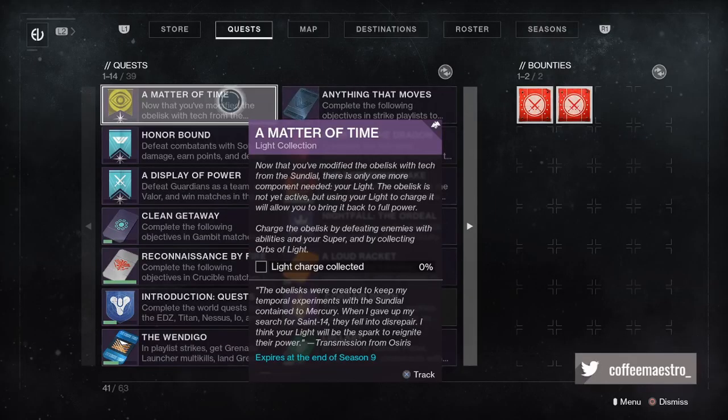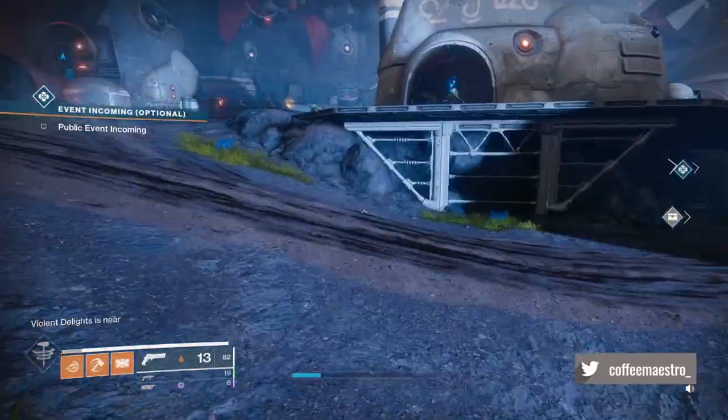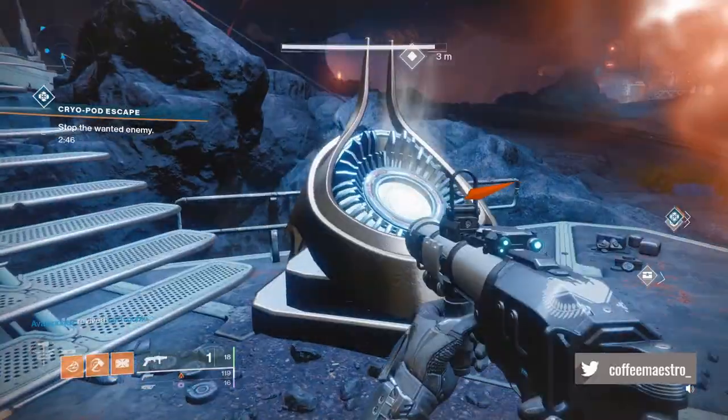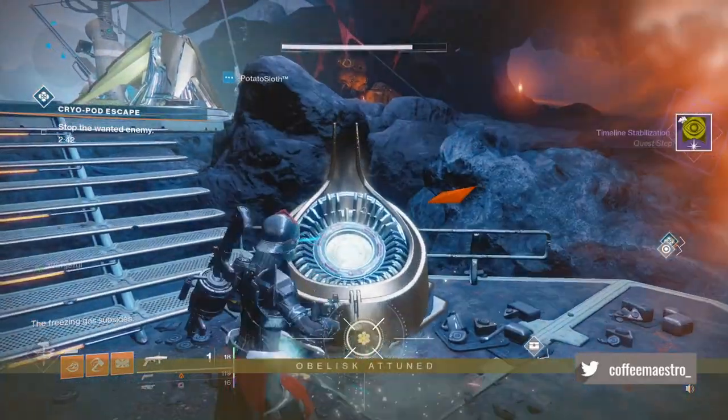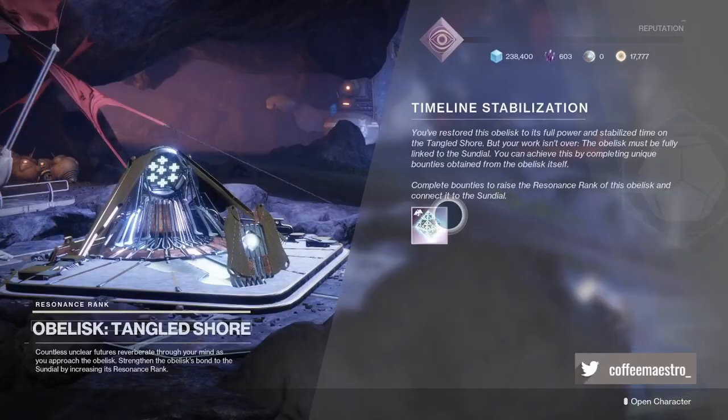You're just gonna bank it. The next quest step is to charge the obelisk by defeating enemies with abilities and your super, and by collecting orbs of light. You can do this just by meleeing them — you need about 50 of them. After you're done with that, you're just gonna go back to the obelisk, bank your light, and interact with it.